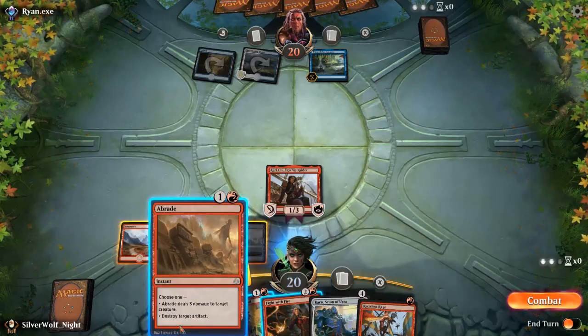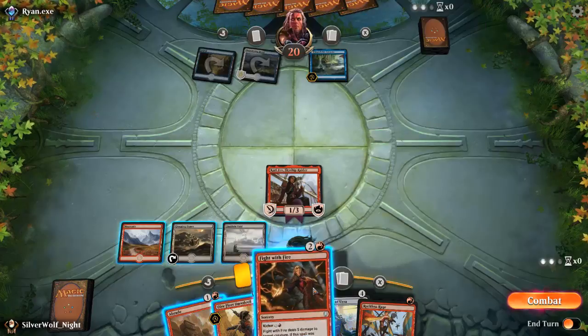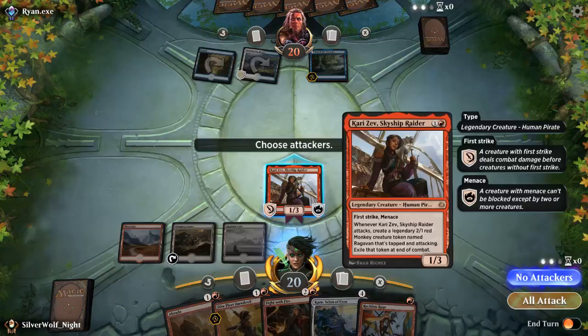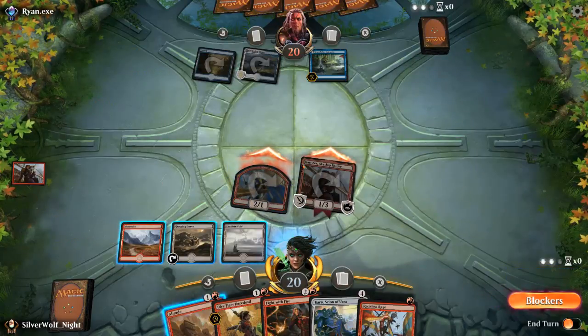I hate that card but it does help mill him a heck of a lot faster than it mills me. There's no point playing any of my cards right now because it's an enchantment, so we'll just go into combat and deal three damage. There's nothing he can do.